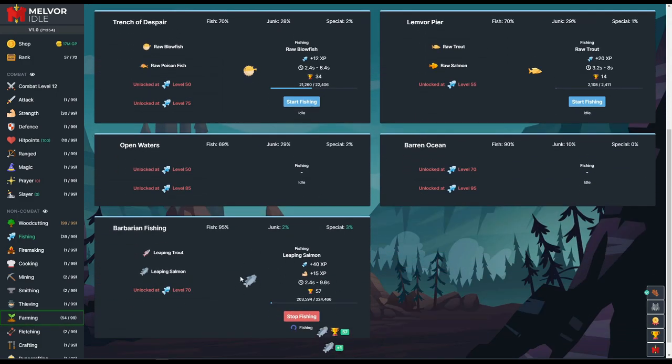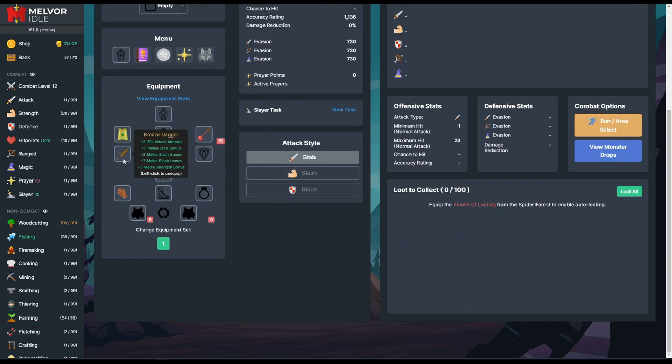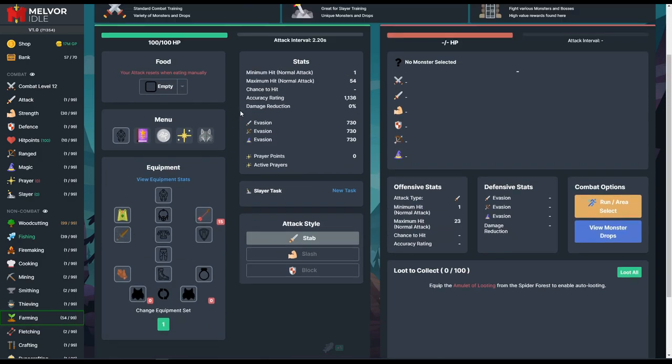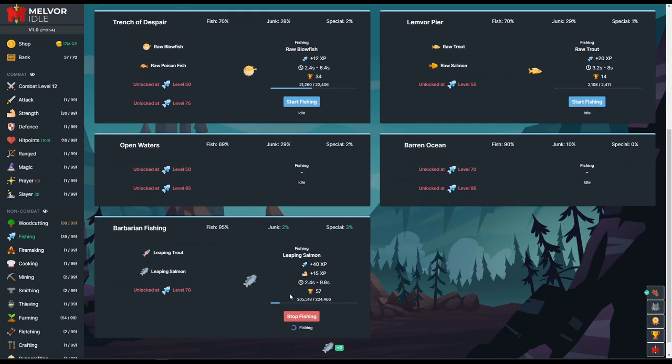We're still working on leaping salmon. Our strength is already up to level 30. What strength does is help with combat damage — specifically melee damage, increasing our max hit. So we've already given ourselves an additional 30 on that, which is kind of why I'm keeping this up. It'll also be easier when we switch over to combat because we'll be doing a lot more damage.